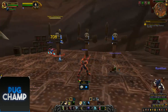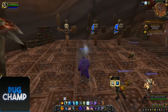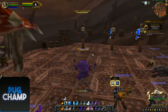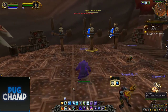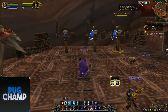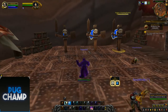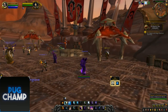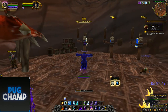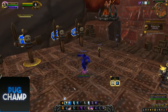Next I'll go into the caster animations for Mag'har orcs. With the new allied race orcs you can also get priest, so I'll be showing the caster animations on the priest. I'll also be showing the death animation for Mag'har orcs because of Surrender to Madness. The new Mag'har orcs can be priests, so I'll quickly show what it's like to be a priest.